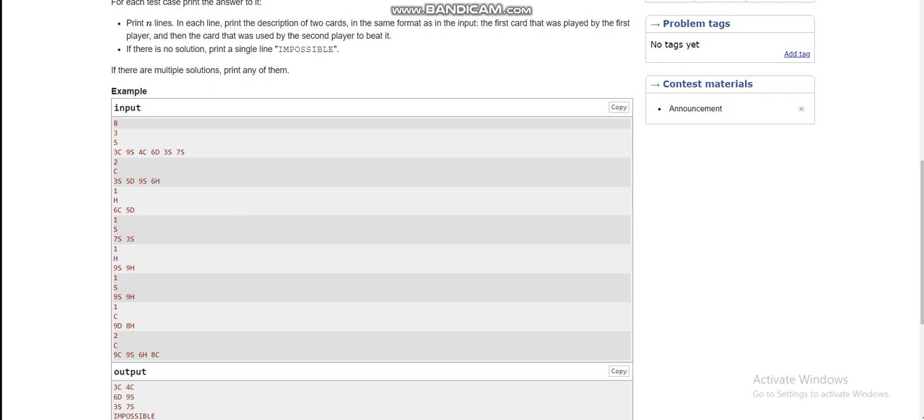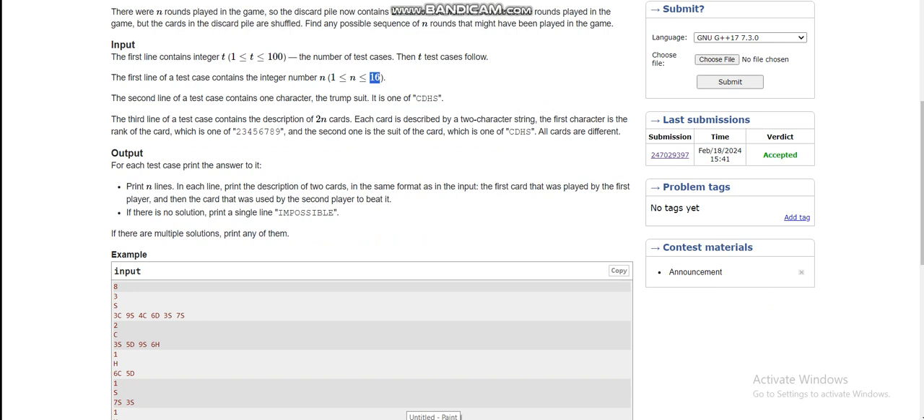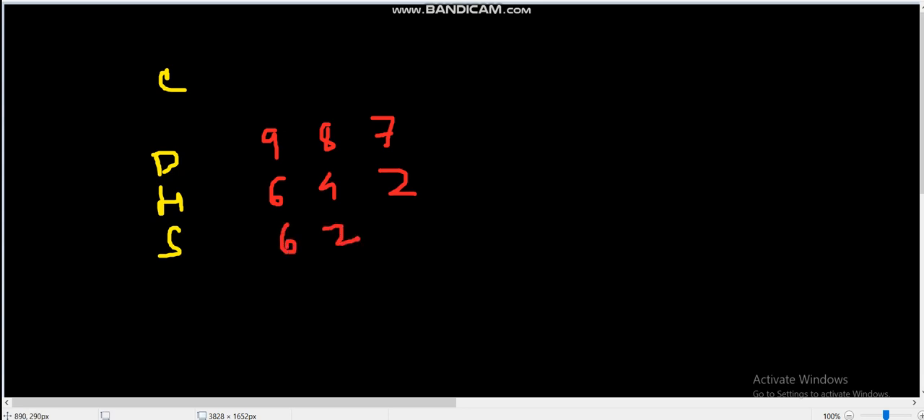This is a constructive algorithm problem, so we have to construct the answer. The brute force solution would be 16 factorial rearrangements, which is definitely not possible. My approach is: let's say we have some cards from the non-trump suits — Diamonds, Hearts, and Spades. We take all cards from the other suits, sort them in descending order.